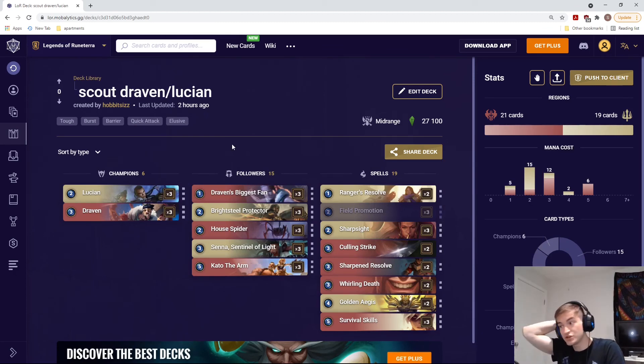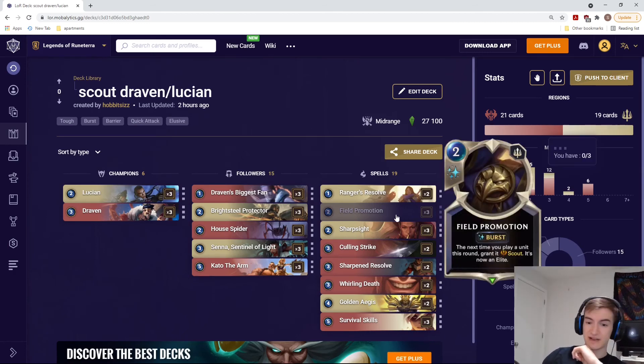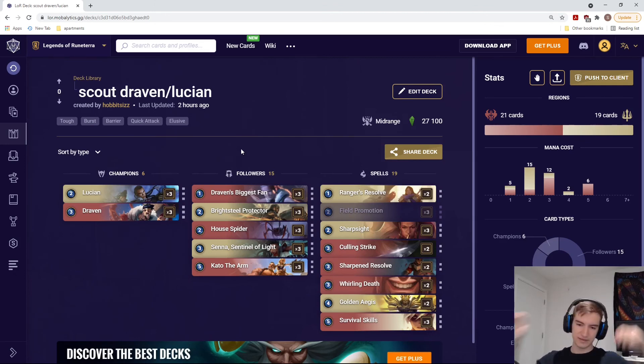I think Scout will be very good with Draven and Lucian. Riven and Zed are also very good options for it — any unit with quick attack or that can get quick attack is very solid. Even Shyvana will probably be good with it. I'm very excited to use this mechanic more. The first deck I want to try is this Lucian/Draven one, but I can definitely see even better decks being made with Field Promotion in the future. Either way, very excited for it.